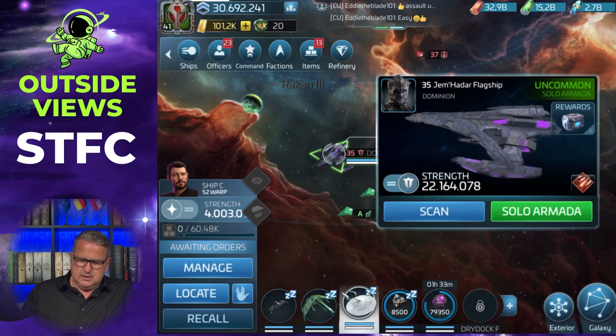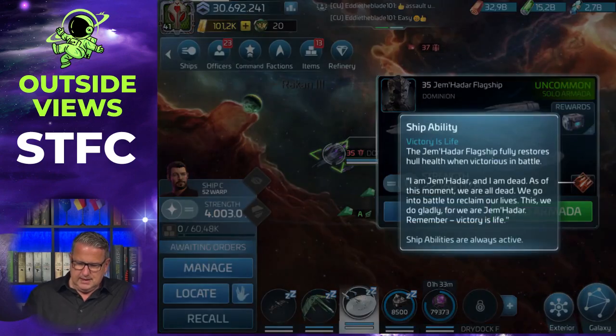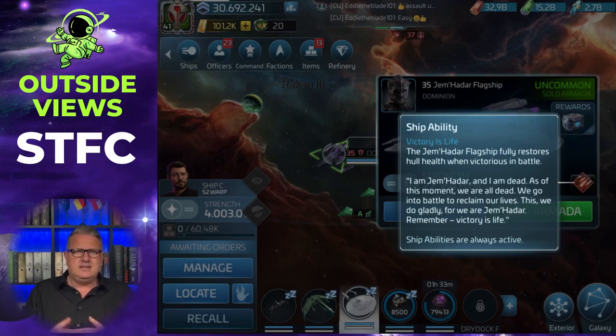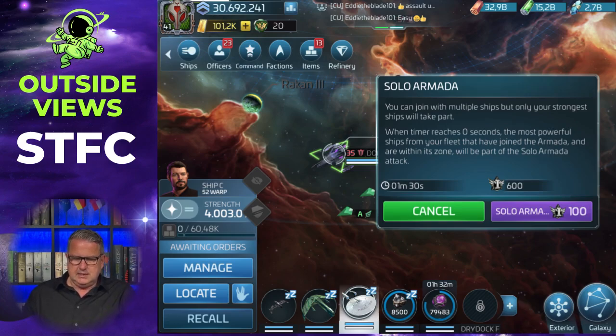The Jemadah flagships, which are the solo armadas, are quite mean because they have a special ability: they fully restore hull health when they win the battle. So it's not possible, as usual, to hit an armada, damage it, and hit it again until you destroy it. When you hit a Dominion solo armada it will completely restore itself if you fail the attack, so you should wait until you are able to destroy it in one go.